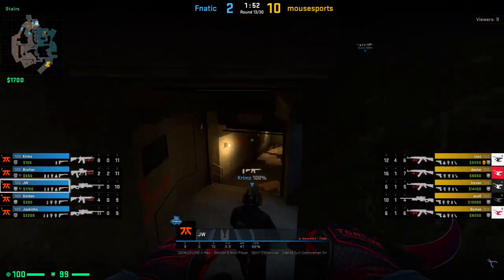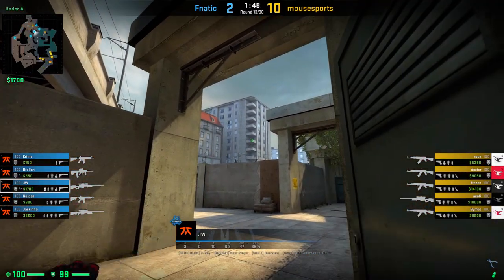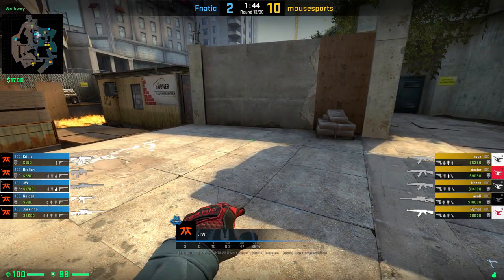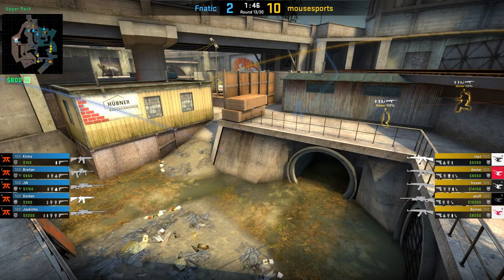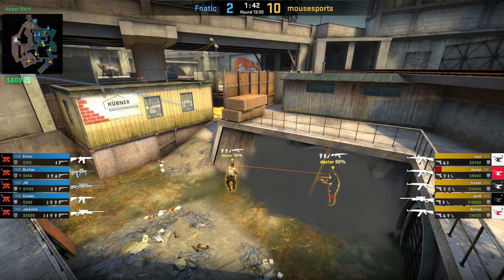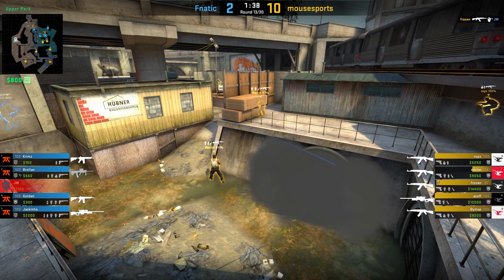We have even more damage-dealing nade tricks, this time from JW. Get into the corner next to CT on B Overpass, aim onto the dark point of the shadow like shown and simply jump throw your nade. This will deal heavy damage to any T's running out on the pipe on short — in this case the nade deals around 50 damage to Dexter who is running out of the pipe.